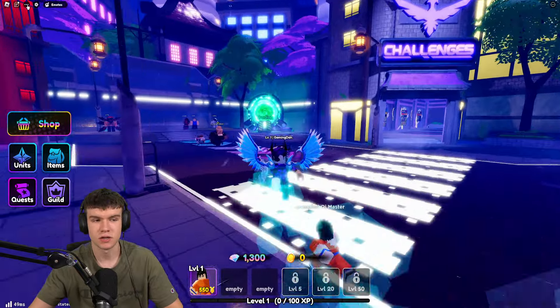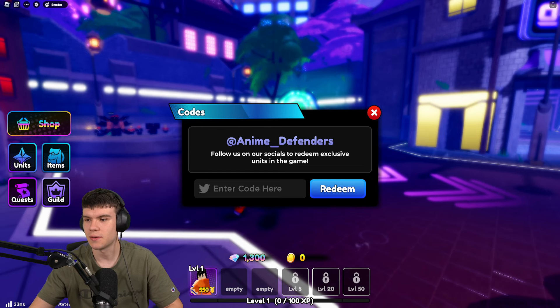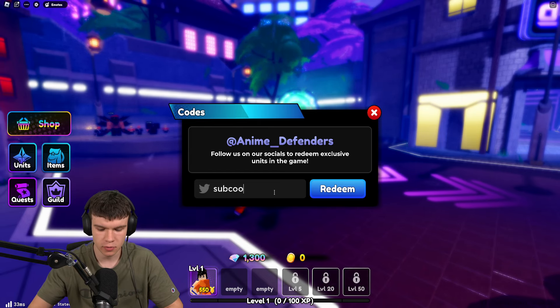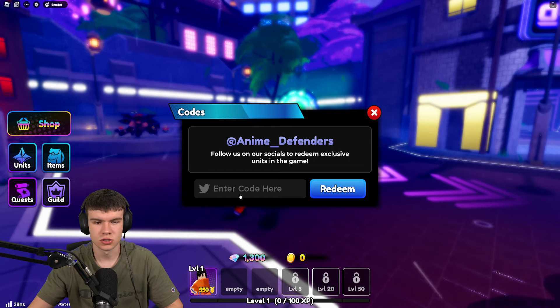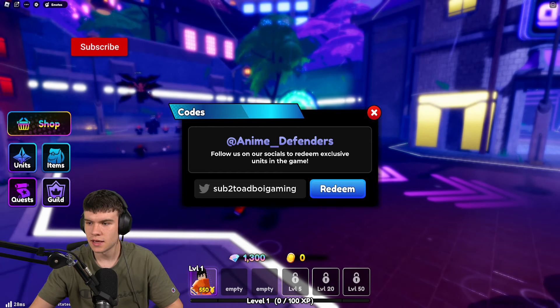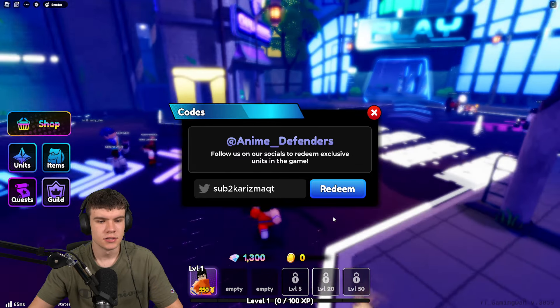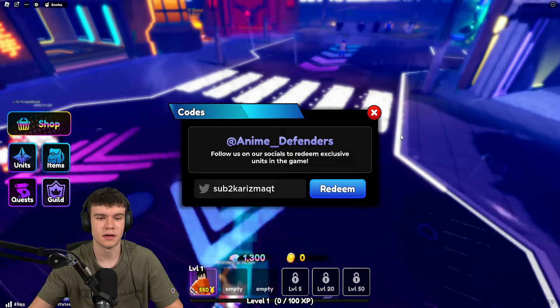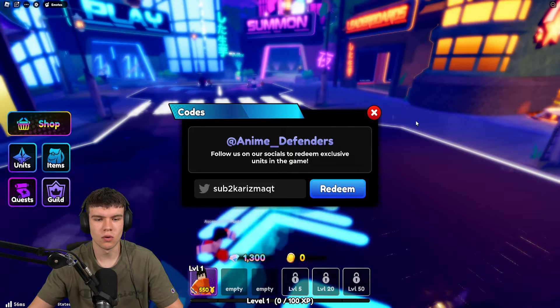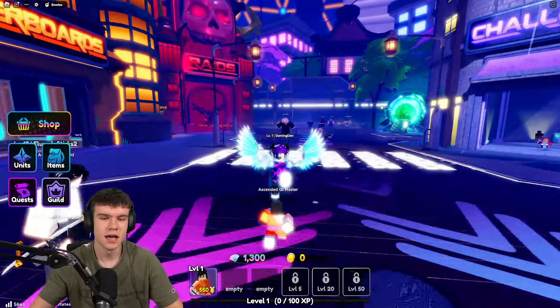The next way to get gems — which I used to get 800 gems — is by redeeming all of the codes in the game. Here are some of them: 'subcool', 'sub to toad boy gaming', 'sub to moz king'. These are some of the new working codes. If you want to find even more, go to my main channel called Gaming Down where you can find a video showing all Anime Defenders codes. Redeeming codes gives you gems.